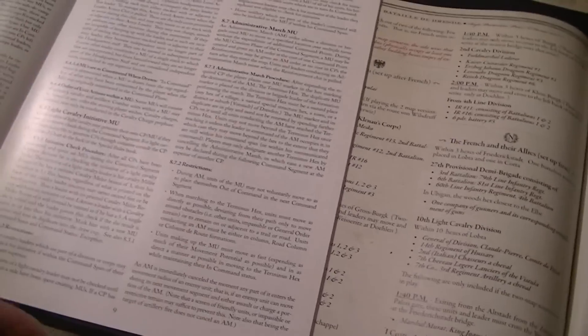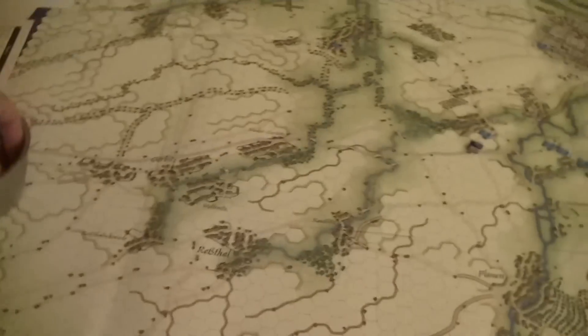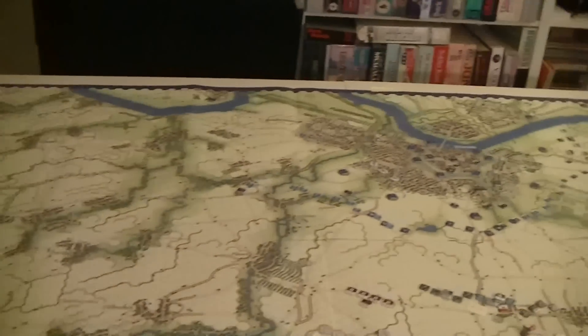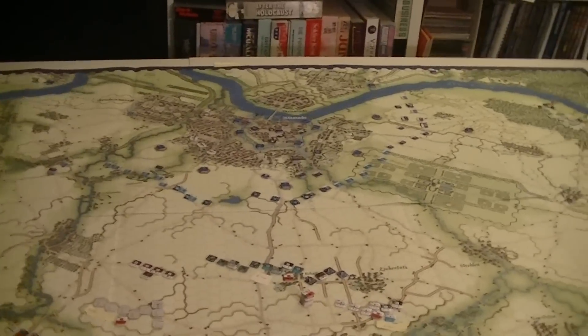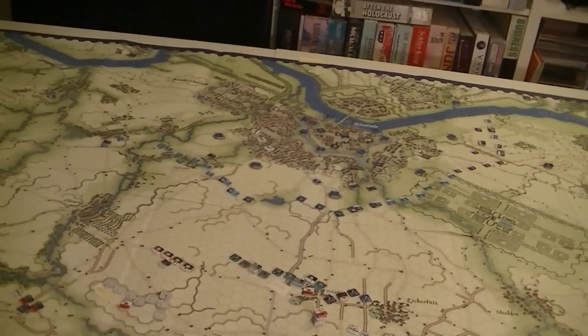There are four action chips which also get thrown into the cup. What you're going to be doing is drawing from the cup, and if you get one of the players' chips, all that player's commands move and the rest of their chips mean nothing. But if you pull one of these action chips, that takes place, giving you a bit of randomization. For whatever reason, the bigger the battle, it just maintains a distribution.